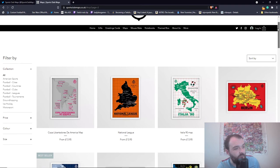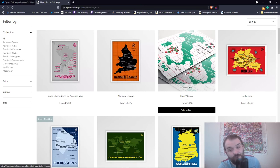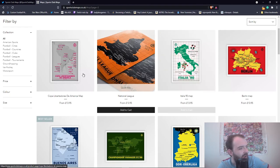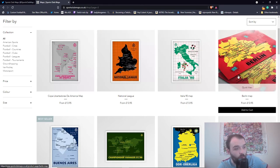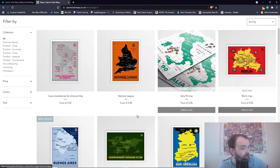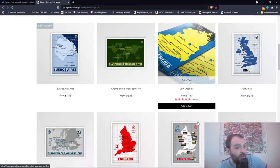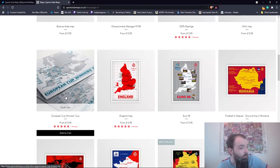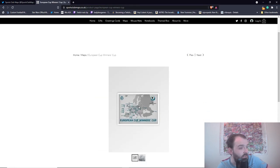So if we go down through the website, you can see they've got a National League one, Italia 90 — a very, very good tournament. Hopefully tonight, as I record this, England can go one better than we did in that tournament and actually win the Euros tonight. It's coming home, surely. They've got a Berlin one with all the clubs around Berlin, Buenos Aires, Championship Manager for all us FM fans.